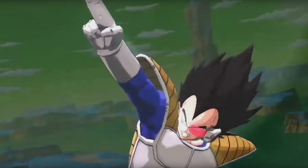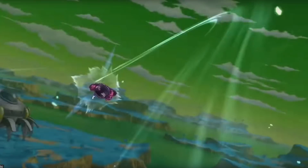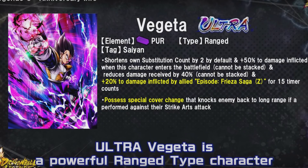First glance, the first thing that came to mind was it looks like they reused the strike clash animation. Not only that, his ultimate does not have blast armor. That's the first criticism everybody had of Ultra Goku - so once again we can tell, free character, not going to have blast armor. But his kit is looking really damn impressive. Vegeta's purple, a ranged unit, shortens own substitution count by two by default, and plus 50% damage inflicted when he enters the battlefield.